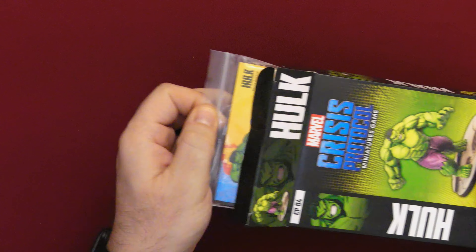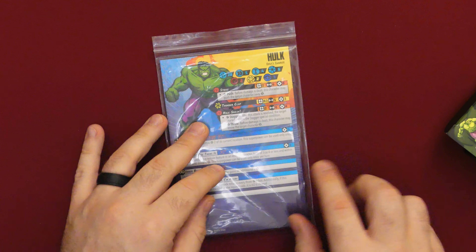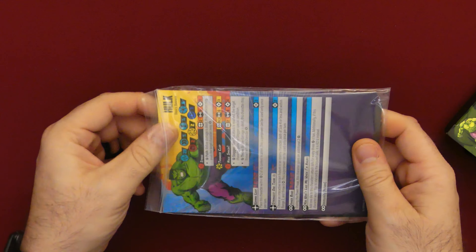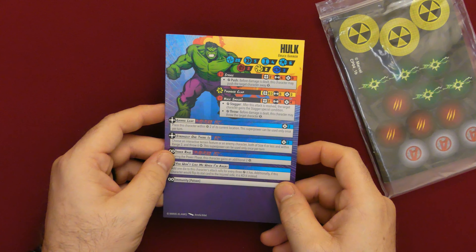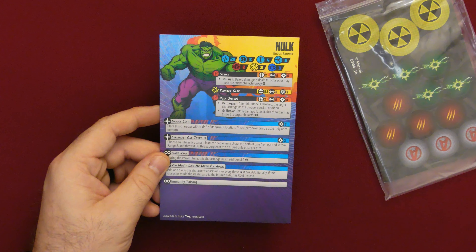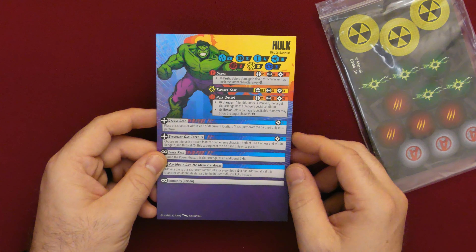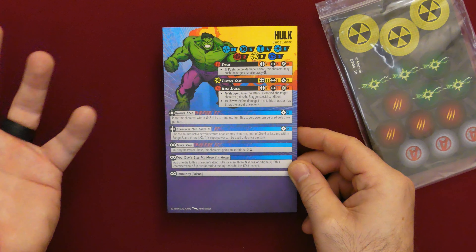Right off the bat we've got our character stat card inside this wonderful baggie. Always save your baggies by the way — you never know when you're going to need a small baggie for a new game's tokens or just to clean up a mess. The stat card artwork's pretty cool. His health is twenty, his movement is slow, he's considered four when it comes to height, and he's got a physical defense of two and a power defense of two.